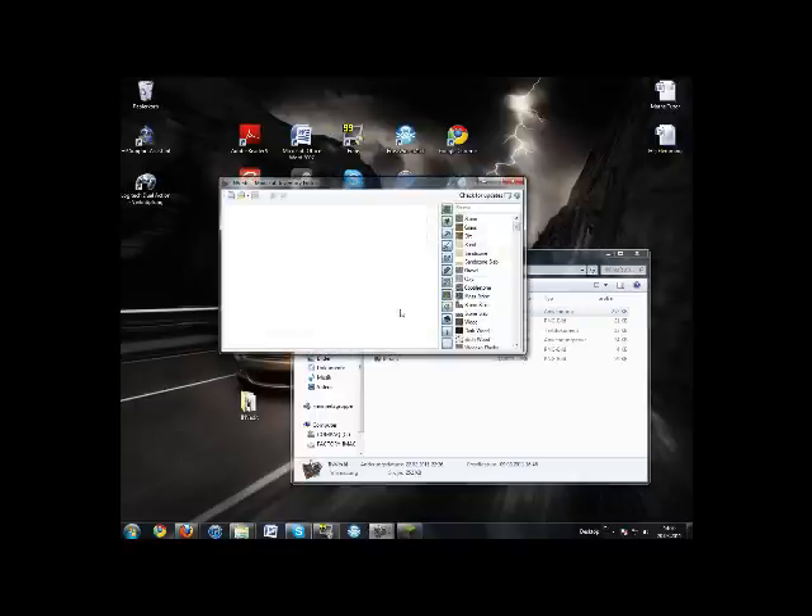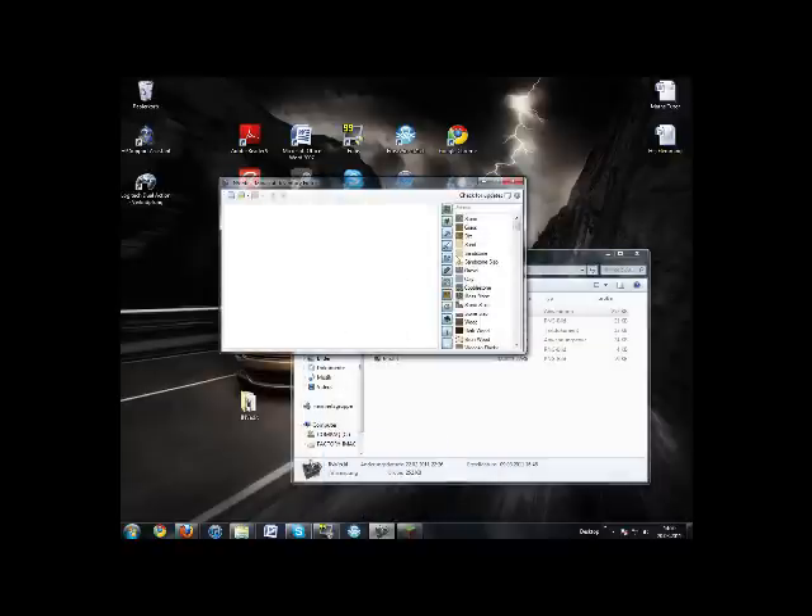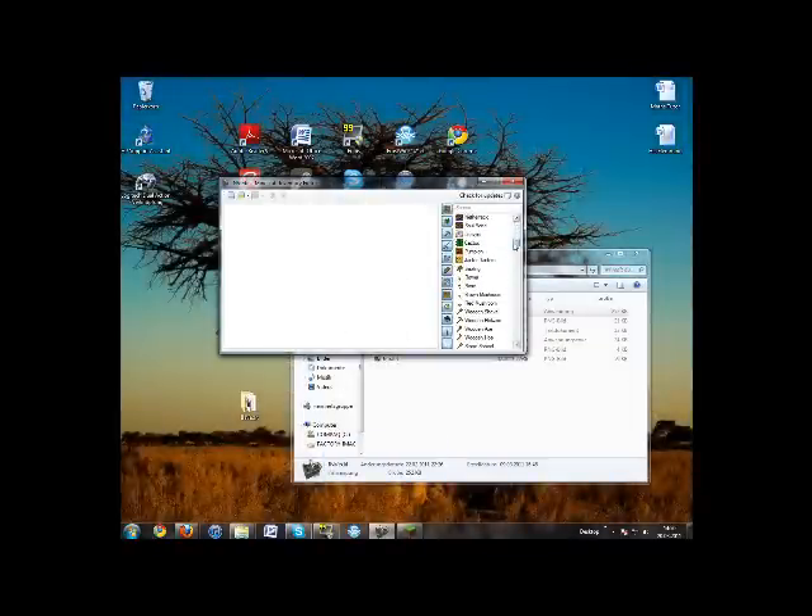So double click on it. Here are all the things in the game you can get. Some things that have been taken out — like I think there's sponge here — they don't work anymore.